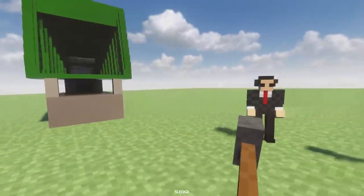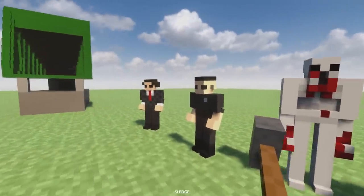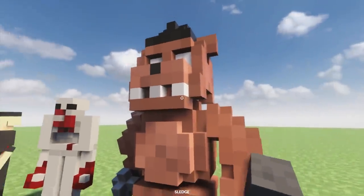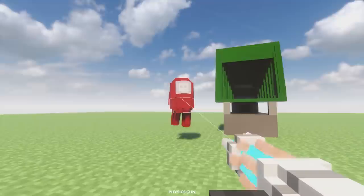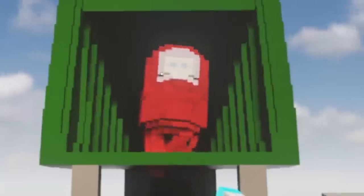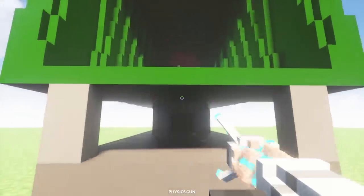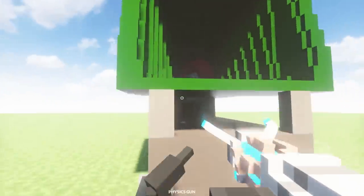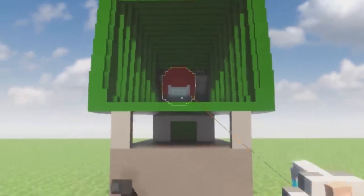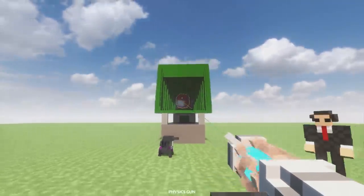We have a bunch of different ragdolls to test out the wood chipper: some regular dudes, SCP-096, and Freddy from Five Nights at Freddy's. First up, let's use the Among Us crewmate. In you go, buddy! I've not tried this out before. Come on, get in the wood chipper! Maybe it just doesn't work on the crewmate — I think he's jammed the machine. Get out! Terrible test subject.